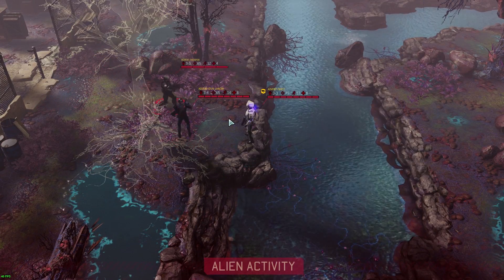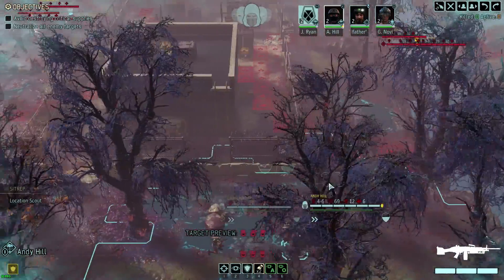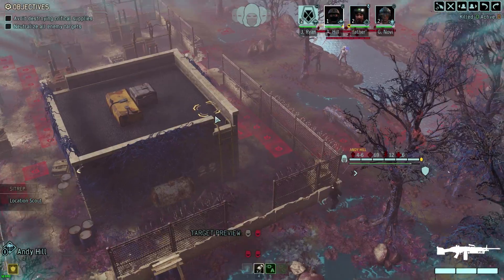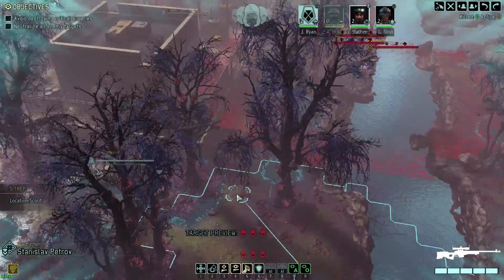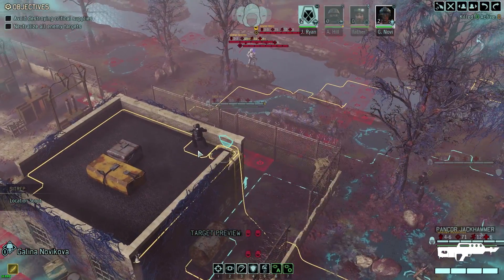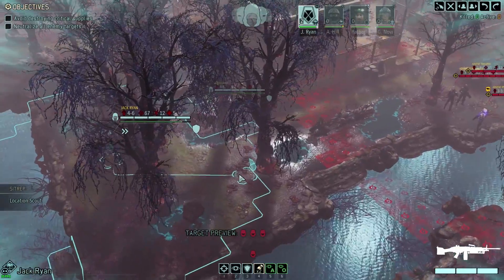Let's see what that sectoid pod does — that's looking good. Should be able to kill those guys pretty easily and then get this high ground, maybe. Or maybe I should just get the high ground. There's a grenadier. I'm going to end up trapping myself in the middle of all three pods. I know I know it, but I'm still doing it. I'll keep this guy over here.